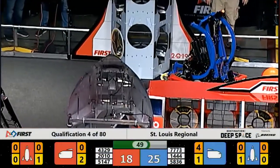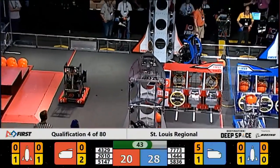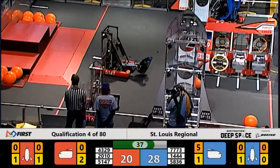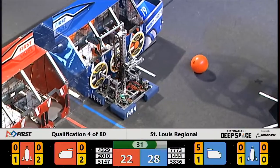Their alliance partner over in the front corner, the Lightning Bots, going in to get another hatch panel from the loading station. Meanwhile, Lightning 1444 on the Blue Alliance has a piece of cargo in hand, headed to the front side of the cargo ship. Will they get it in? Heading for cargo two, and it's good.